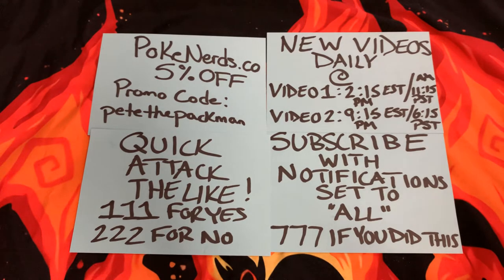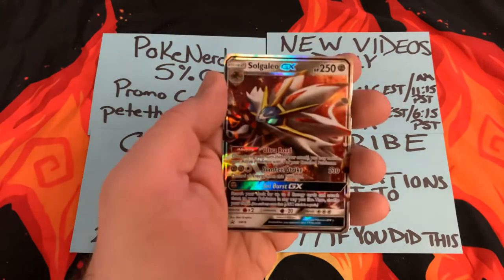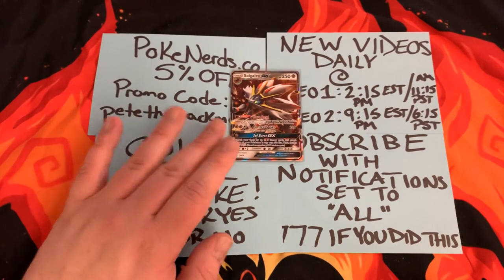So here is the Solgaleo. This is an SM16, so this is a promo card. Pretty cool, though. Nice looking card. Let's sleeve that — everybody comment 'sleeve it to Beaver' down below in the comment section. So we're going to sleeve that up.